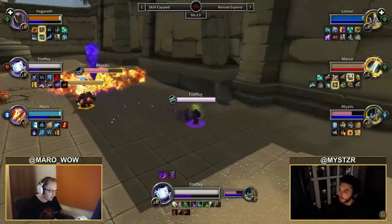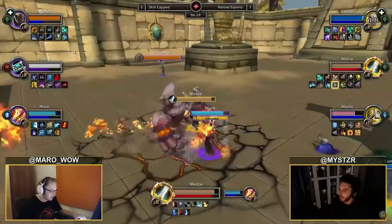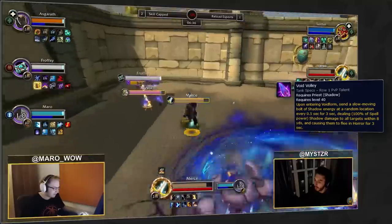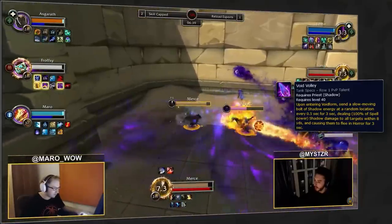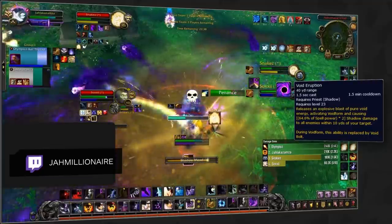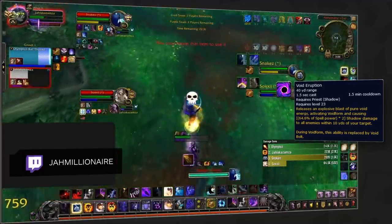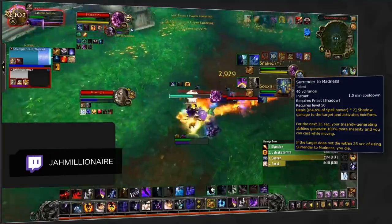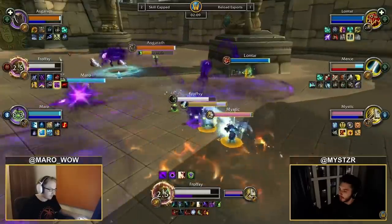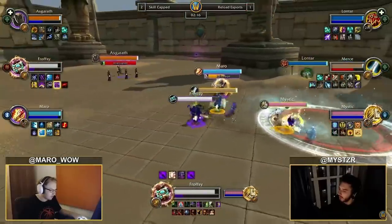Shadow priests this season give you the opportunity to practice some mythic dungeon mechanics with a new PvP talent. Void Volley is a newly added talent in 9.1 that causes projectiles to shoot out of the priest every time Void Form is entered, causing damage and briefly coiling effective players. Void Form can be entered via Void Eruption, which has a cast time unless talented, or instantly if the priest is playing Megalomania and uses Surrender to Madness. When you see Void Eruption being cast, get ready for Void Volley. The projectiles spawn randomly with a visible circle on the ground indicating where they'll land — dodge those circles and you can avoid both the damage and CC entirely.